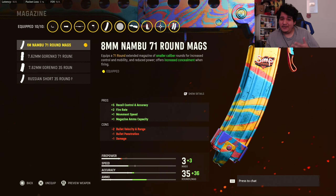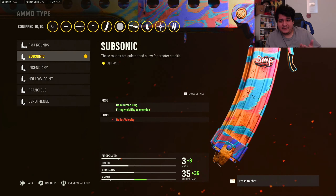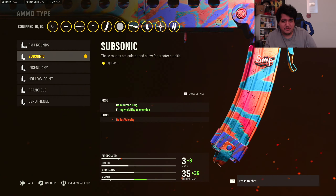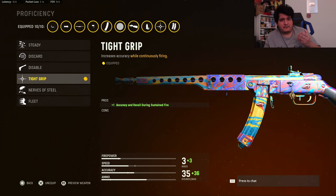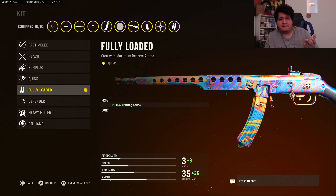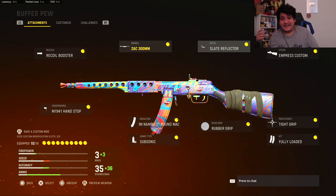Ammo type is Subsonic to stay off the map every time we shoot. Rear grip is the Rubber Grip for even more recoil control at range. Proficiency is Tight Grip to really max out recoil control as we sustain fire. Kit is Fully Loaded so we have maximum starting ammo and don't have to worry about running out during our V2 rocket streak. That is our 10-attachment class setup for the PPSH-41 after the Nambu 71-round mag buff.